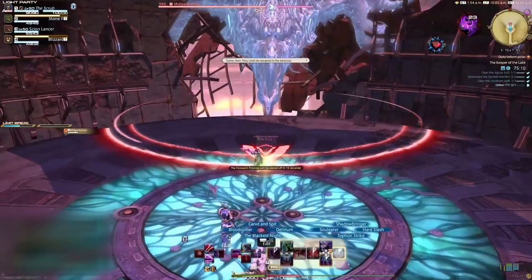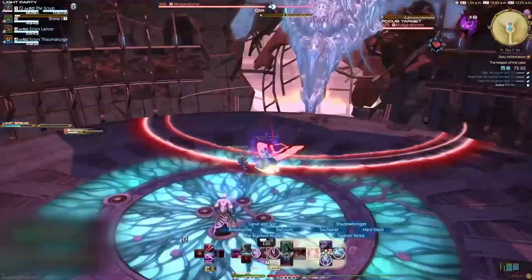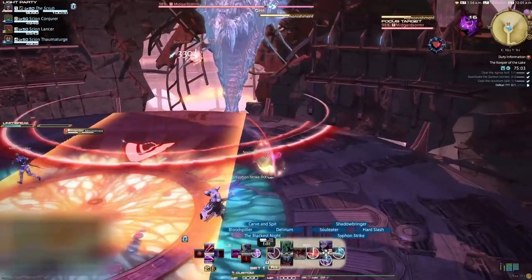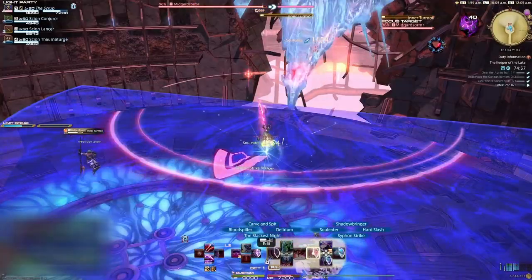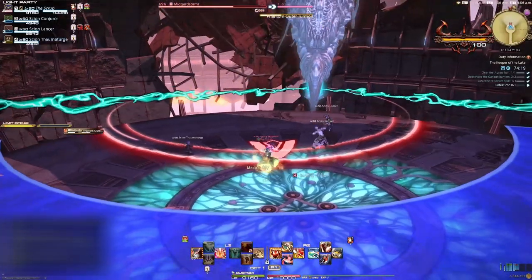The boss is fixed to one point on the wall and will not move from this position. Every avoidable AoE that you get hit by in this fight will give you a Voln stack. Admonishment is a straight-line AoE through the middle of the arena — just move to the side to dodge it. Inner Turmoil is a point-blank AoE from the boss's position. Outer Turmoil is a donut AoE, so get close to the boss to dodge it.